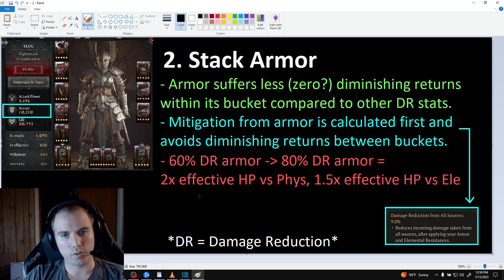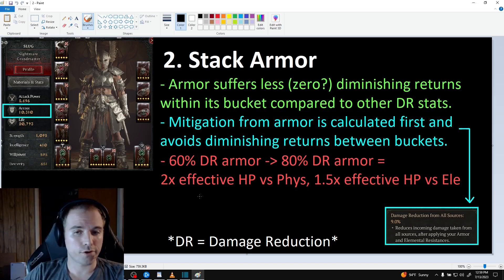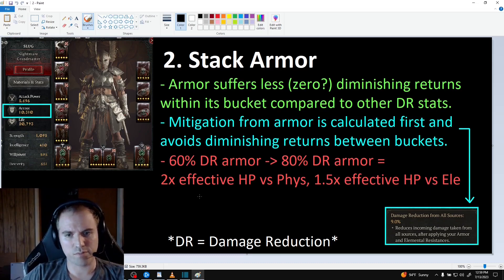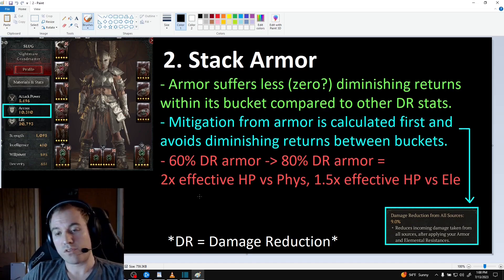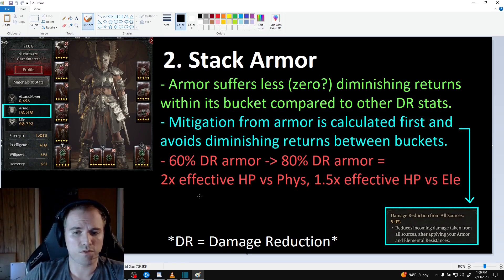Scaling armor is absolutely the best way to increase your damage reduction. The diminishing returns within armor's bucket are much more forgiving than the other DR stats — it doesn't seem to be any more difficult to increase your DR contribution from armor from 60% to 65% compared to 80% to 85%. This is huge because we want as big of buckets as we can get. Armor also avoids any potential diminishing returns between buckets because the game always calculates it first. If you can increase your armor from 60% to 80% without sacrificing your other DR stats, your effective health will just double against physical attacks and be multiplied by 1.5 for elemental attacks.